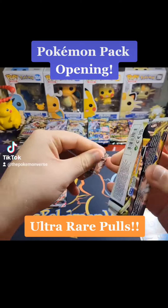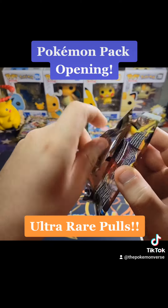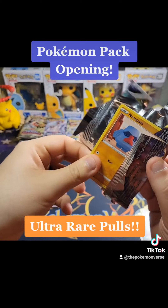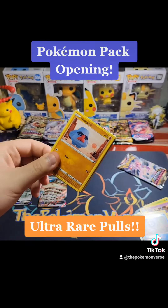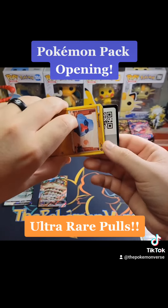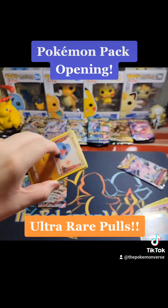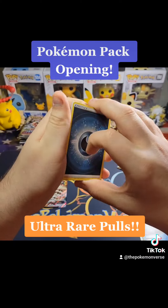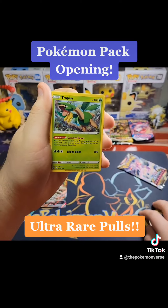We got some Brilliant Stars now. Still have not pulled the Rainbow or Alt Art Charizard. I've pulled all of the Arceus cards, including the Alternate Art, the Rainbow, and the Gold — I've pulled all of them. So just looking for the Charizards now. See if we can't pull one of them right here.